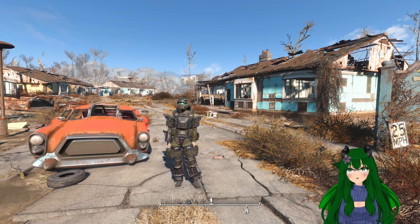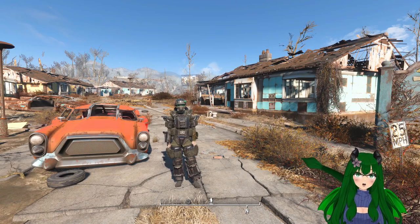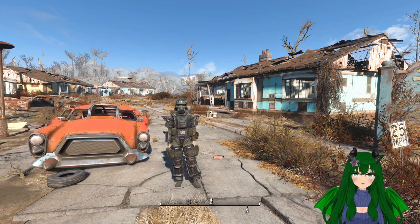In Fallout 4 there's a really fun heavy weapon called the Fat Man. You can get the Fat Man from vendors, enemies, or you can just find it in the world. In this video I'm going to show you a few locations where you can get a Fat Man without too much difficulty. So with that out of the way, let's get into the video.